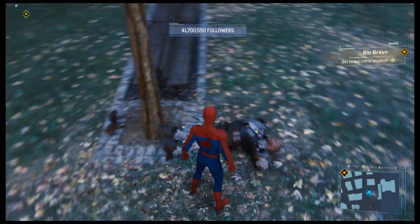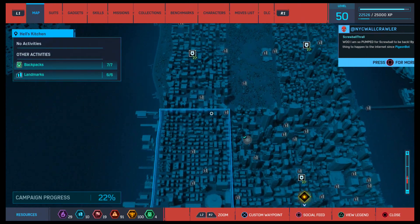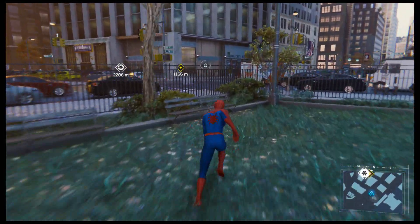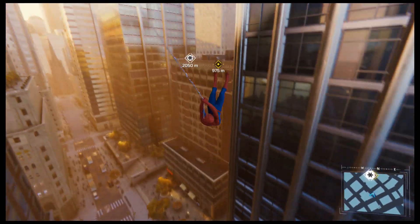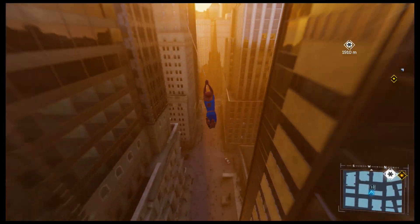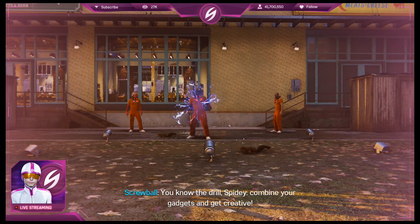Okay yeah, biggins - at least it makes sense why they're so tough now, they've got an exterior super suit to take the hits. All right, so all the combat challenges done, all the bomb challenges done. Now we have a unique gadget challenge to take care of, and then we'll see if we'll actually be uncovering where Screwball's hiding out. Well, you know, they'll save it for the next game. Damn it, Screwball - the true villain of the entire game. The viewers have voted and they want to see more gadget combos. You know the drill Spidey - combine your gadgets and get creative.